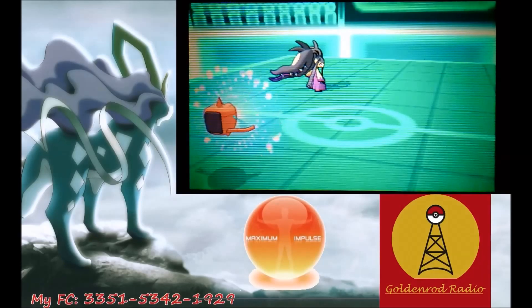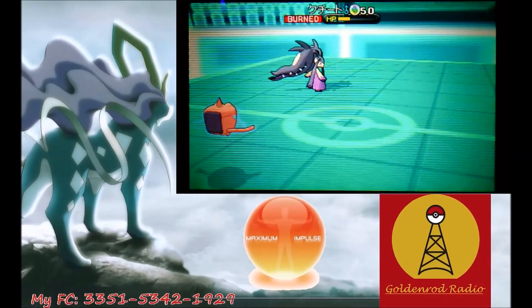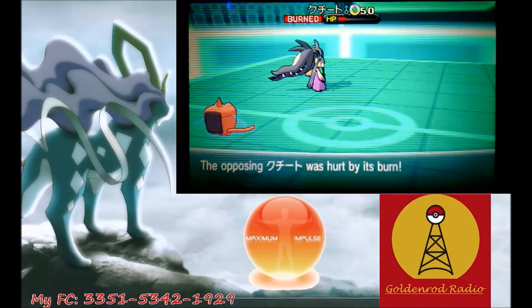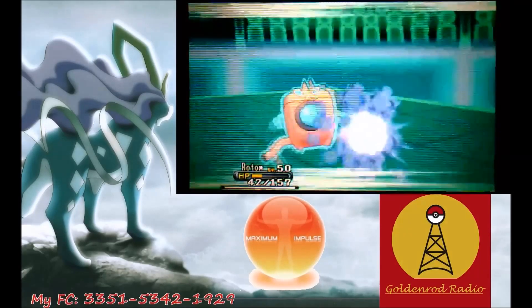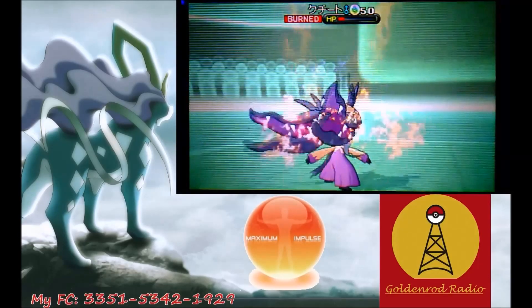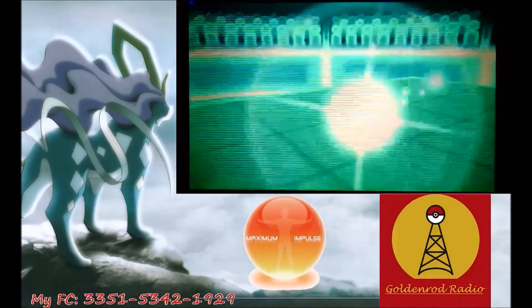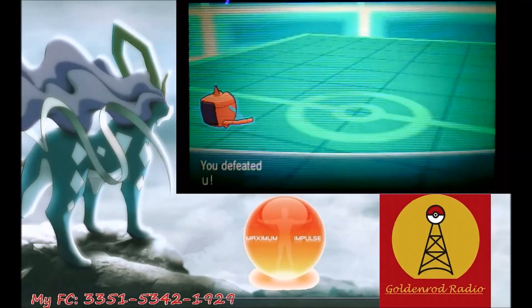I go for Protect one last time — because if he had Swords Dance he would have probably already used it — and he goes for a Sucker Punch. I realize he's probably going to go for Sucker Punch again. Now, unless this Sucker Punch crits, I win. He goes for the all-in Sucker Punch and it doesn't crit. I get a Thunderbolt off and Thunderbolt finishes off the Mawile. I was so happy to win this game — I was boned every turn up until my Kangaskhan got that Power Punch off.